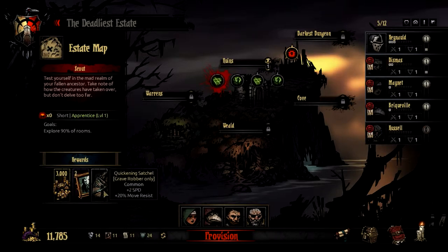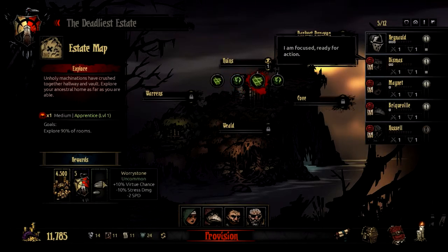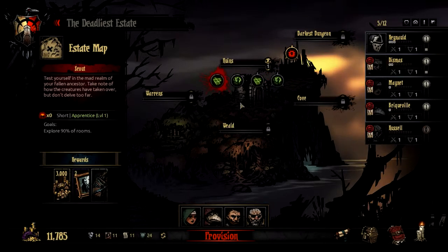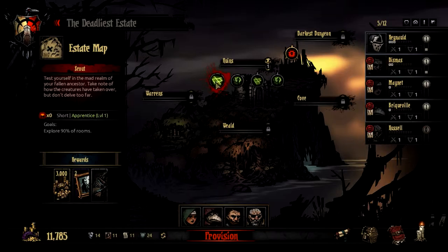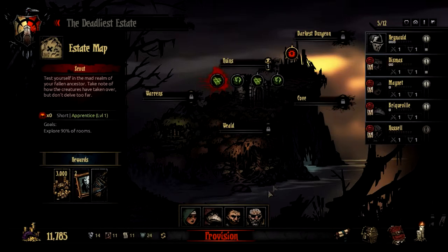We're going to do a mission here. This mission will get us a trinket for a grave robber — not super interested in that — and a trinket for a leper with plus 10 virtue chance but minus 2 speed. Coming from D&D, I'm a speed-is-king kind of guy, so I think speed is very important. These all give us portraits, about the same amount of money. This one's a medium mission and I don't think we're quite ready for that yet since we're taking a level 0. So I'm going to go with the grave robber trinket — plus 2 speed is actually pretty good.